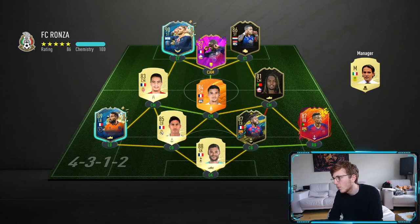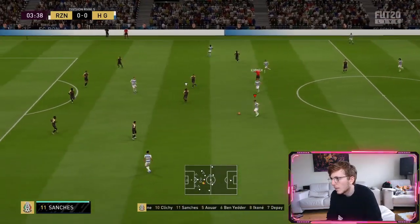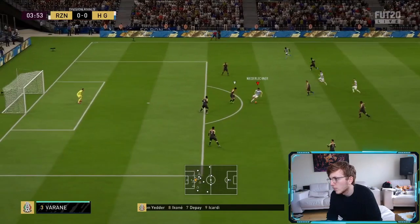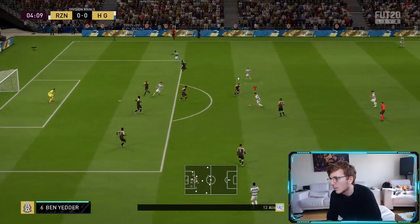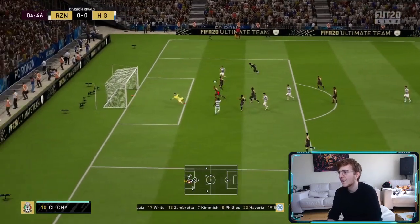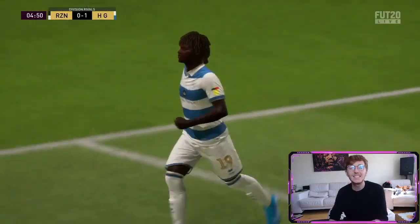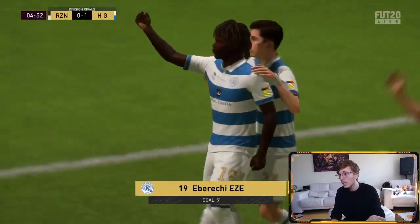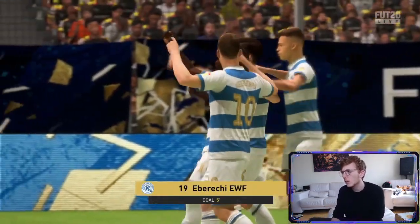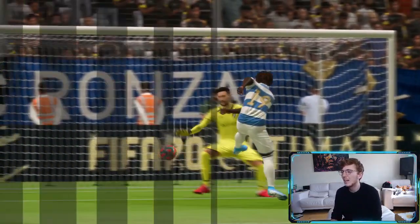Technically game two but we'll call it game one. This opponent has a full French league team — very good attack and a solid defence. Phillips plays a lovely ball into Florian, who holds it up well. The three-star skill moves is a bit of a stinker but it's a lovely pass off to Kimmich, down to Eze, who finds the back of the net. Florian kept the ball really well and played a nice pass, even if he didn't directly score.